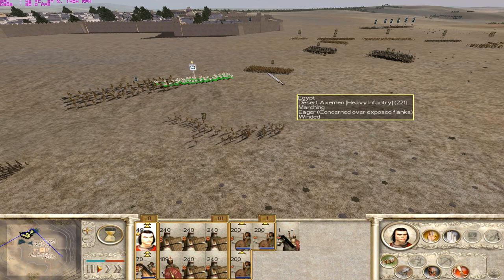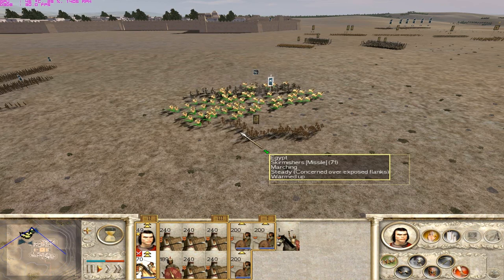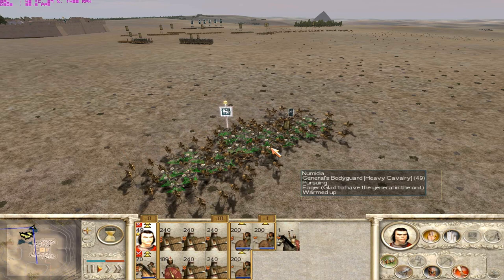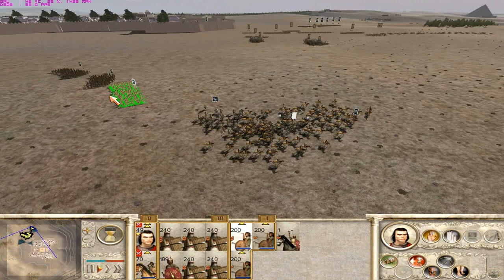If a heavy infantry unit comes I'll use spears thrown to soften them up first. This unit should die quickly. They've been broken - they were wavering and now they've routed. That was okay. Next unit.